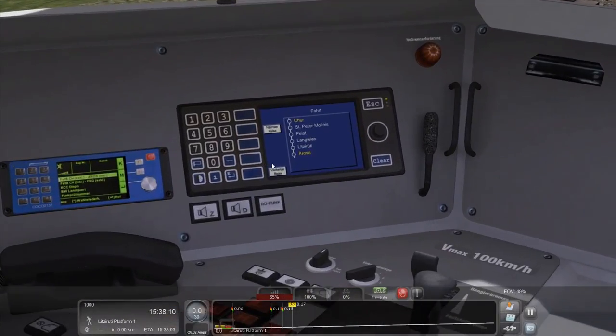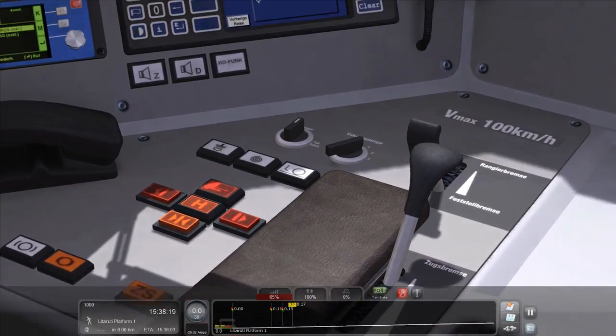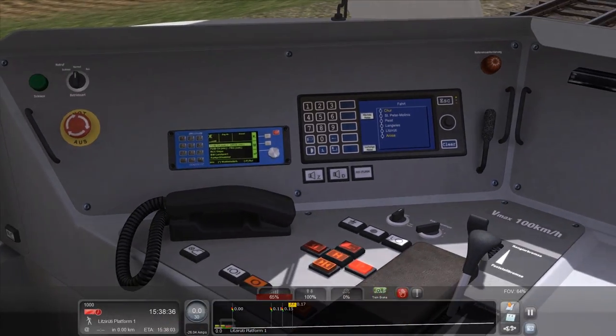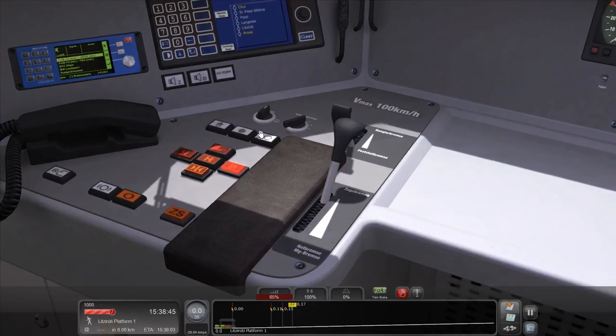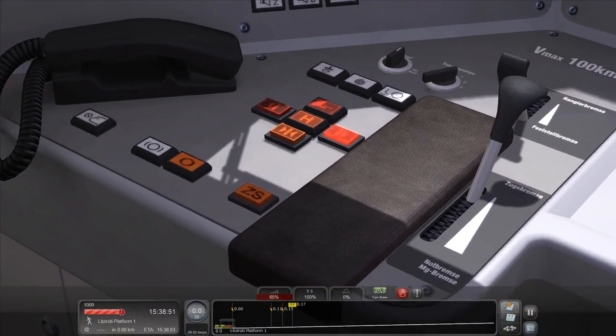Now I need to push buttons that let people in. That's next station, that's previous station. There will be a button that lets people in. These are not the buttons I am looking for. I should have paid more attention. I'm getting caught up looking for the doors button — all I need to do is find it.